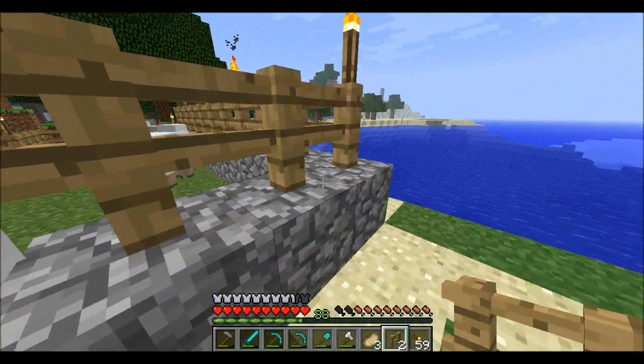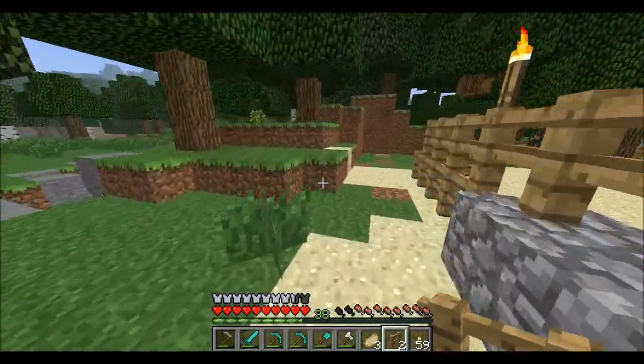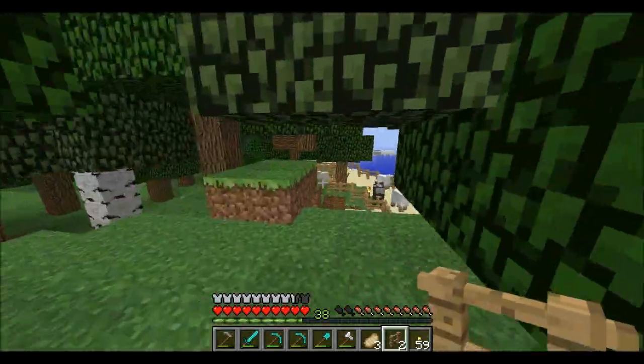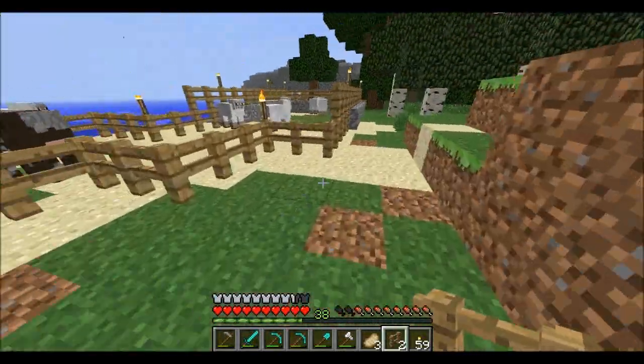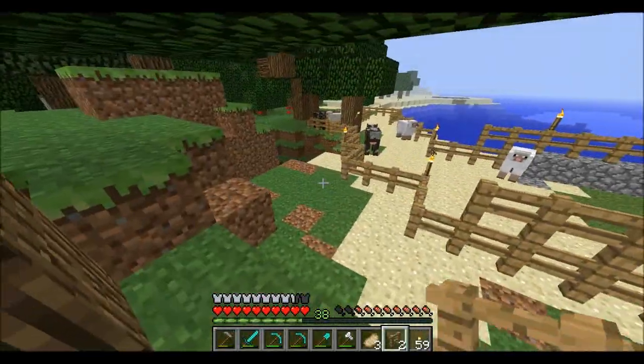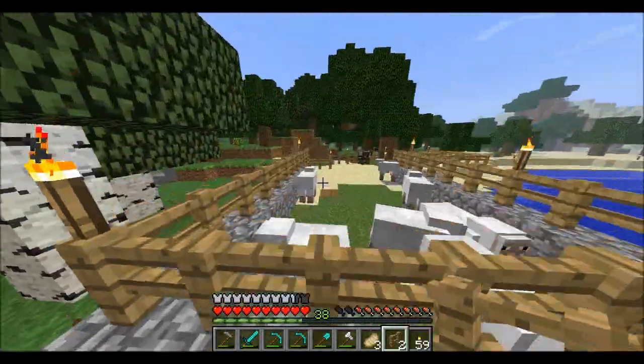Scott was gone for like 45 minutes to an hour trying to get cows, because apparently this island we live on has no cows. So he had to travel far and wide to get cows, and when he finally found two he brought them back. I almost screwed that up just now — luckily both survived, and we got a ton of sheep too.